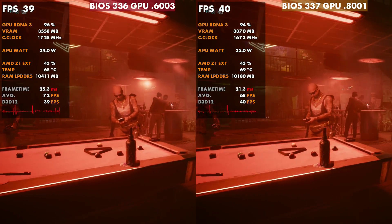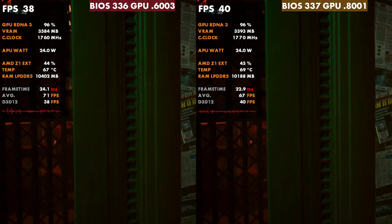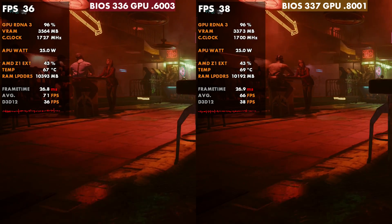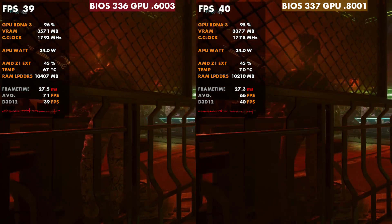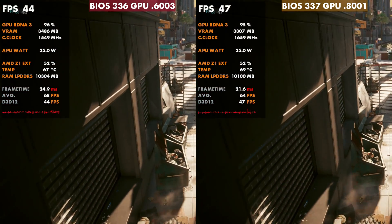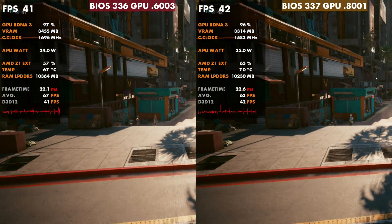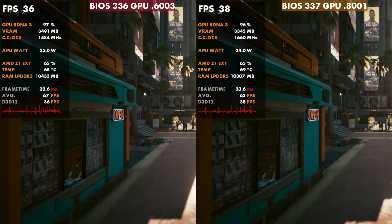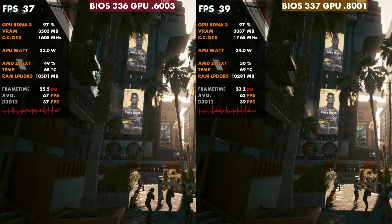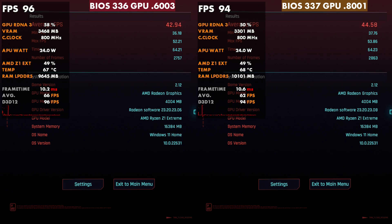Getting into these comparisons, we're going to start off with Cyberpunk, and this game actually sees a fairly decent jump in performance. We're not talking anything major, but you never know what these little tweaks and bug fixes might affect. Overall, it's just a little bit cleaner frame times with 3.37 and the newer GPU driver, and also slightly higher FPS — sometimes up to 2 or 3 FPS difference. Side by side: 42.94 versus 44.58 in the overall scores. This was actually much more stable on the newer update.